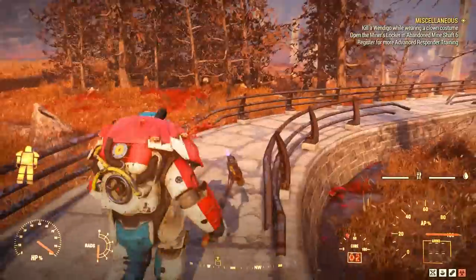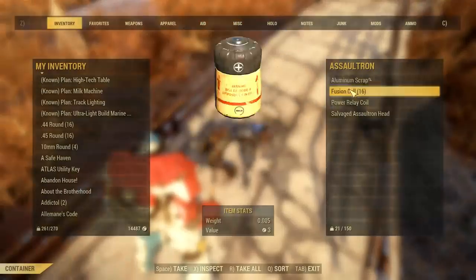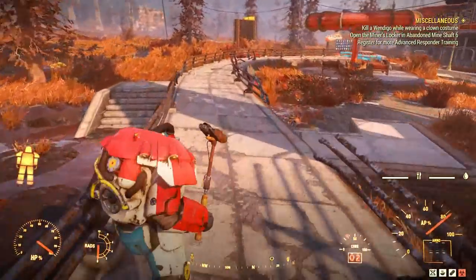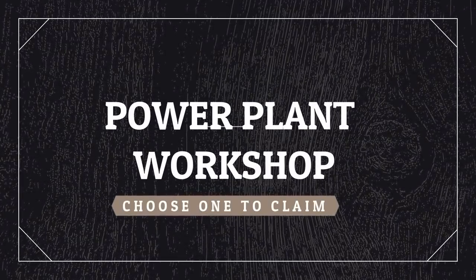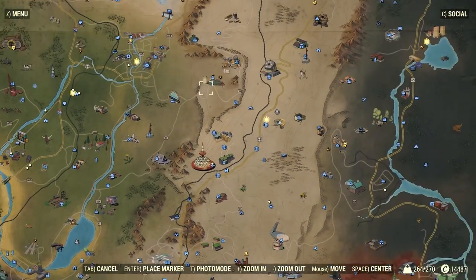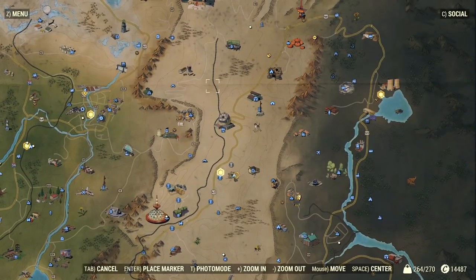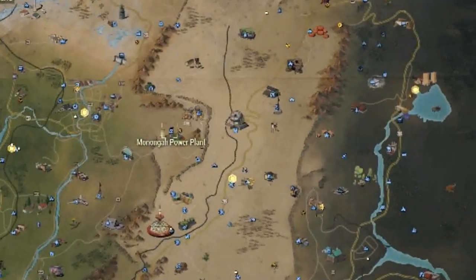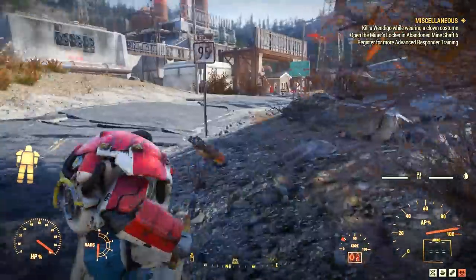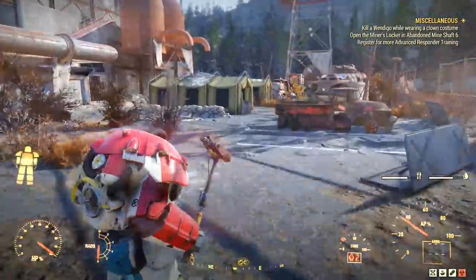Once you are done farming and you have everything you need for the fusion generator, you can choose one of the power plants and head to the workshop there because you will have to claim it. There are three: there is the Poseidon, there is the Thunder, and then there is the Monongah, which I personally prefer because it's in the middle of the map and it's closer to my base. But you can pick any of them — they all generate fusion cores.